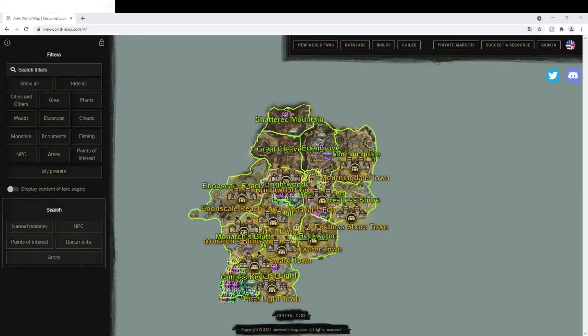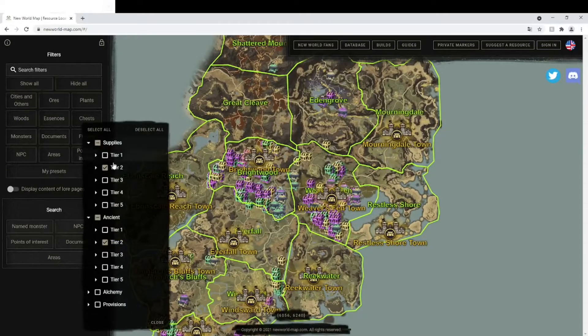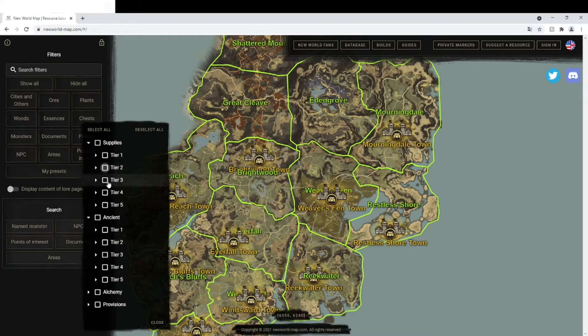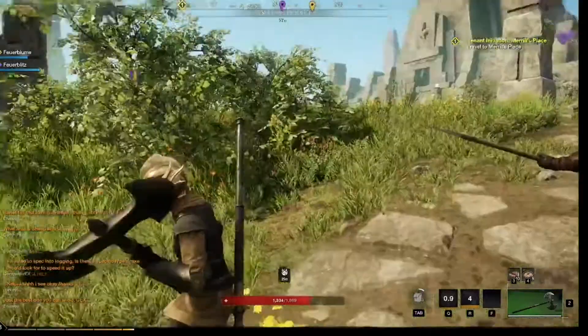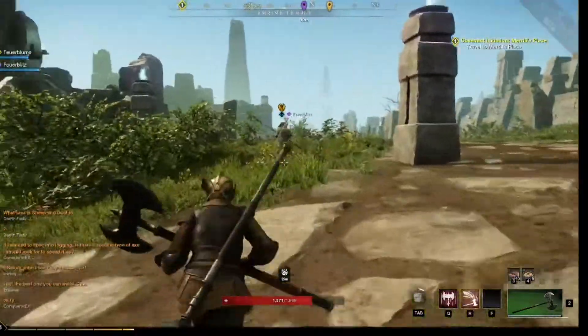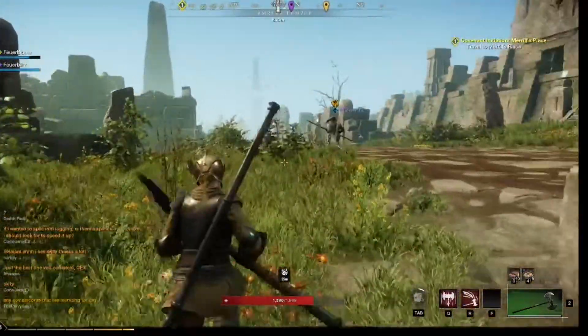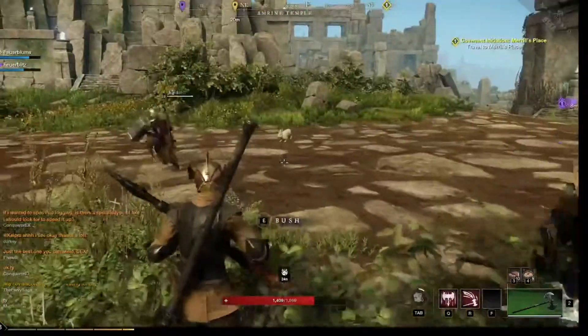As always, you can use newworldmap.com in the description below to find where exactly all of these containers spawn. You just have to go under chests and click whichever supply or ancient container or provision crate you're interested in and it will pop right up, and as you can see there are a lot of them everywhere on the map. Using the time we had in the open beta we went through a lot of the ancient containers and the supply containers to collect data on what they're most likely to spawn.